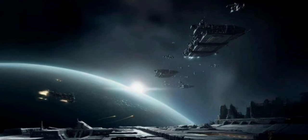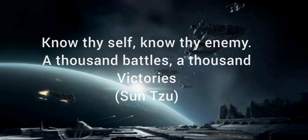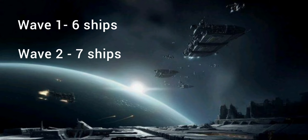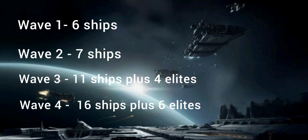Let's look at the NPCs — the rats — we're going to face. There are four waves in total with quite a number of ships, so you'll need to put a fair bit of time aside. The better the ship, the faster you'll do it. Wave one: six ships. Wave two: seven ships. Wave three: eleven ships plus four elites. Wave four: sixteen ships plus six elites.